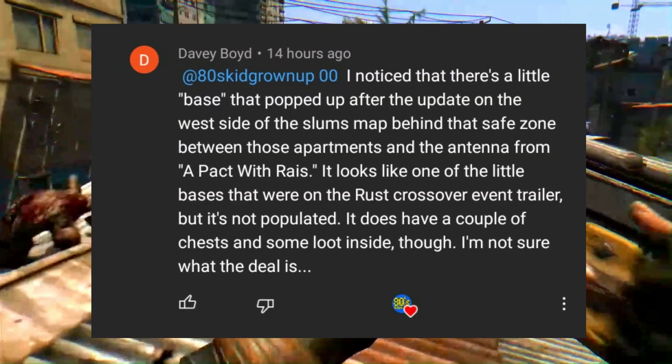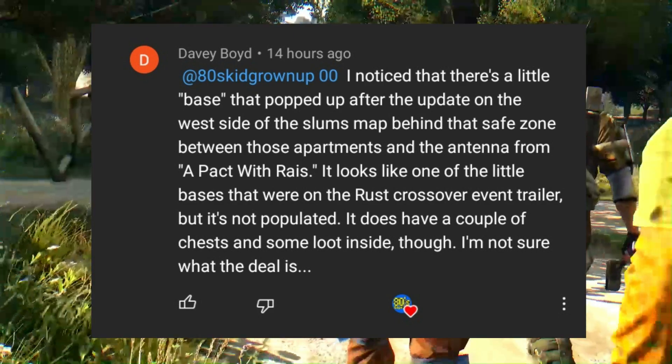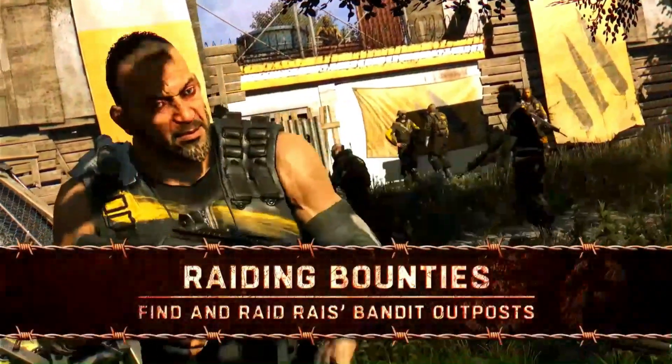Davey Boyd had noticed that one of the RICE outposts had appeared in the slums since the recent update, so this must mean that it really is coming soon and I had to go and check it out.